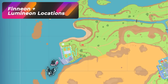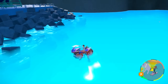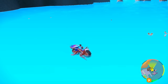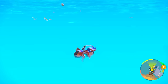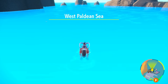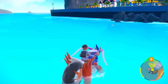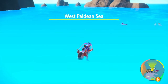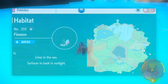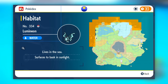For Finneon and Lumineon locations, go to Porto Marinada for town resets since they live in this area. The lazy approach: tap into Porto Marinada, come back out, and hope your Finneon or Lumineon spawns. They do end up showing up. But they also spawn as families throughout the entire orange-marked ocean location on the map. A helpful tip for water hunters: head over to specific rock locations.